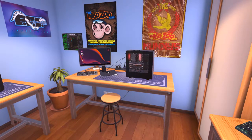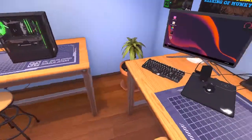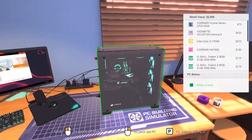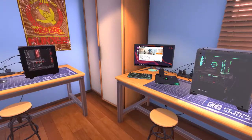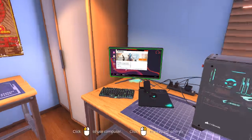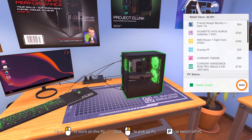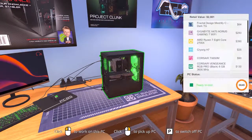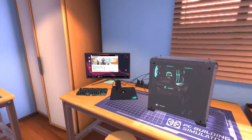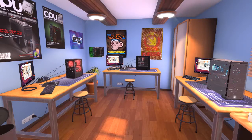I didn't mention at the start that we still have the other two builds on the workbench: my own build and the Sky Lake build from the last video. Now this Kaby Lake build joins them. Let's go ahead and run the benchmark to see how it compares to the Sky Lake build. The Sky Lake build got a score of 5702, and my build got 6649. Let's see what this Kaby Lake build scores.